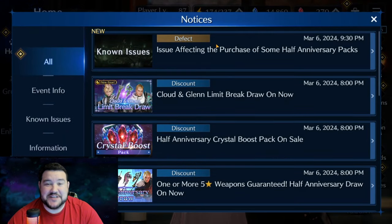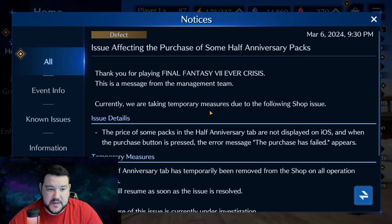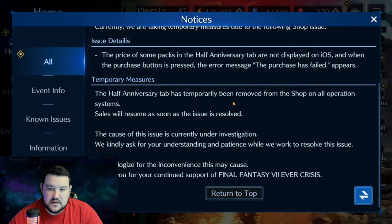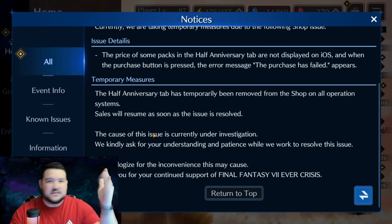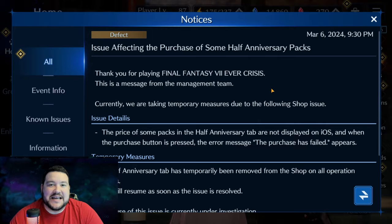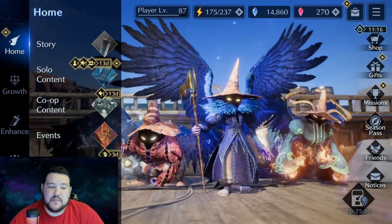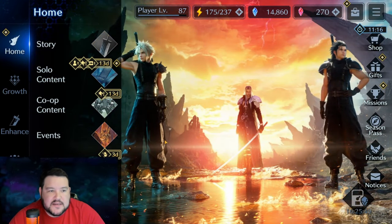This notice was also not here when I was looking through earlier. It says: 'The half anniversary tab has temporarily been removed from the shop on all operating systems.' So I wasn't crazy — that really was there, and then right before I filmed the video I clicked on shop to refresh my memory and it was gone. Maybe we'll get some compensation crisis points for this. Also, it looks like they implemented the chocobo rank B — I don't have any rank B ones but I checked.